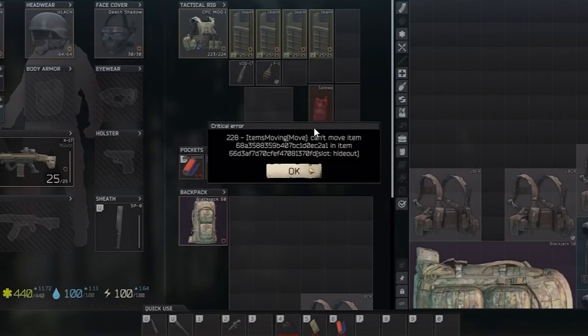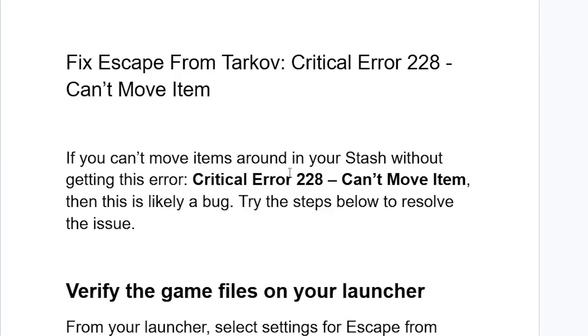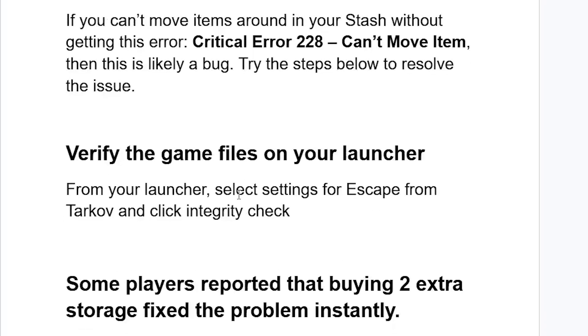As you can see here in the screenshot, if you can't move items around your stash without getting critical error 228, this is likely a bug. You can try the steps below to resolve this issue, but first verify the game files on your launcher.